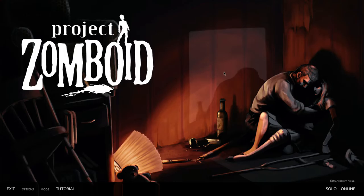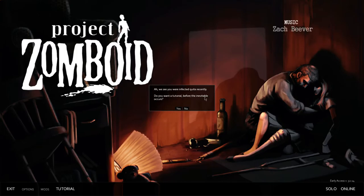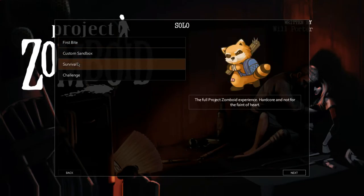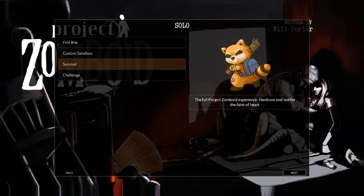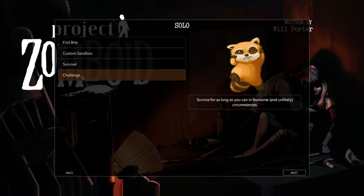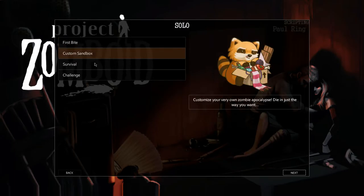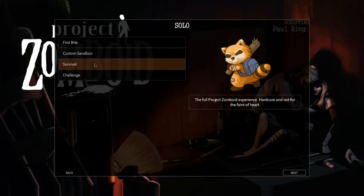So here we're gonna play some Project Zomboid. It says you're affected quite recently - do you want a tutorial before the inevitable occurs? No. Okay, that's cool. Your first taste of real life here is a little less harmful. So we were kind of doing First Bite but let's actually do something a little bit harder - Dying Just The Way You Want. Let's do Survival, let's just see what that's like.